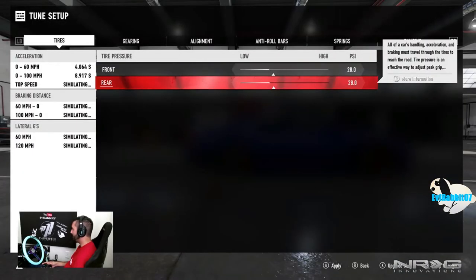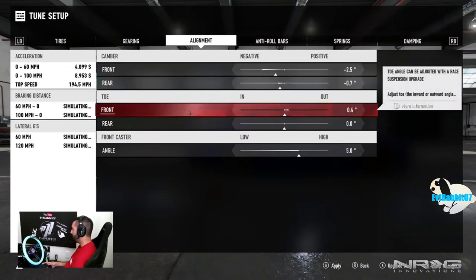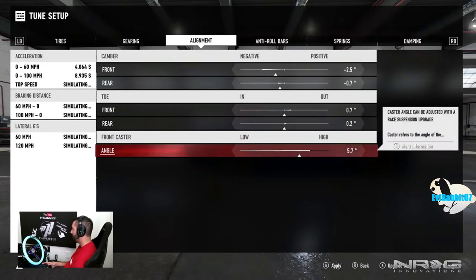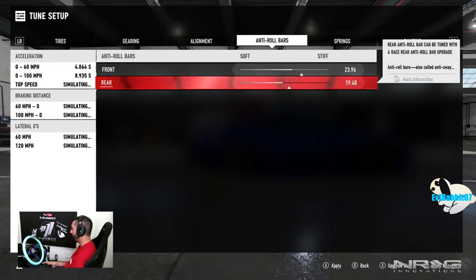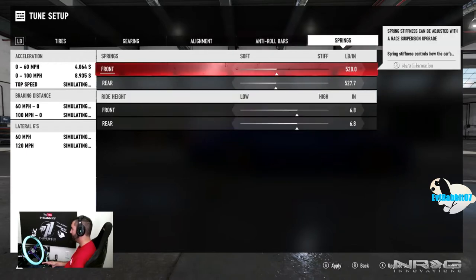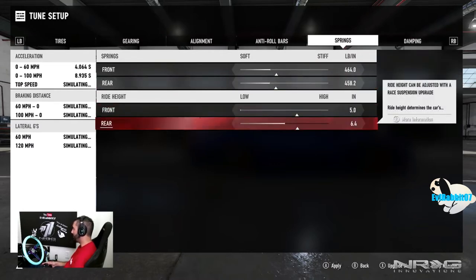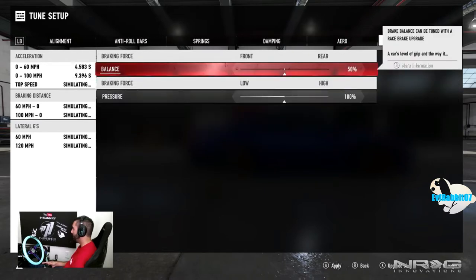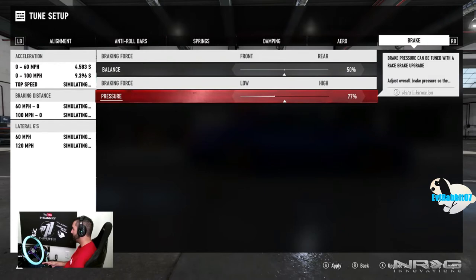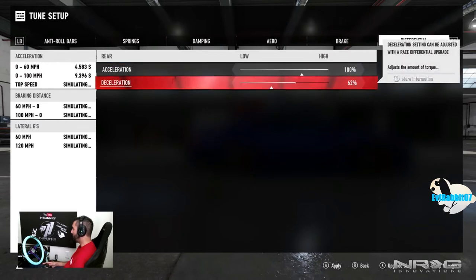We're gonna drop front tire pressures a little bit, rear tire pressures a little bit. Throw some camber in there, a little bit of toe, and caster. We're gonna soften these cars up a little bit to make it more split because we don't have rally suspension in this game like we do in Horizon. We're gonna dump it to the ground so we can get that nice stance. Just doing a basic quick tune. We're gonna change to essentially tandem-style brakes, and lock the diff — putting it to 75.